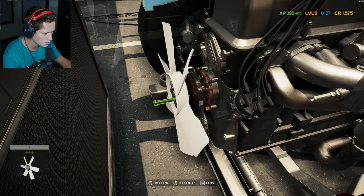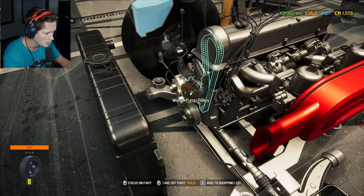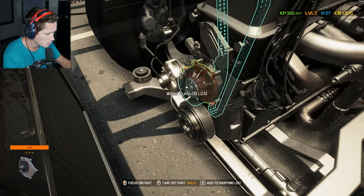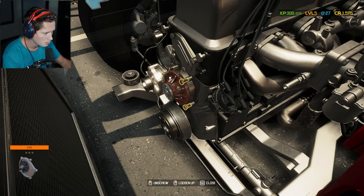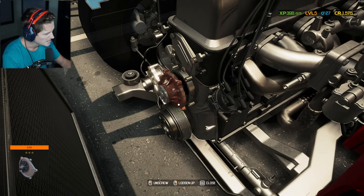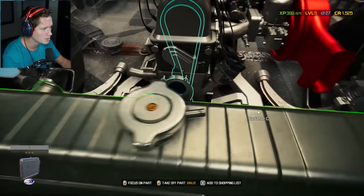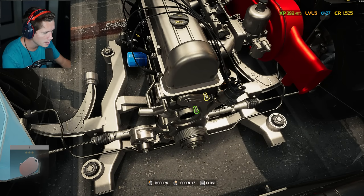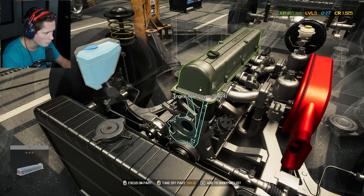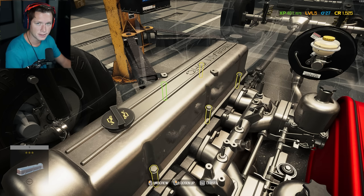We've worked on quite a few newer vehicles so this is going to be cool. Taking the serpentine belt off, then the water pump pulley and water pump. Do we have to drain the water pump? Yep — probably could have told you that. The timing cover needs to come off; I'm going to take the ignition wires off to get the engine head cover off.